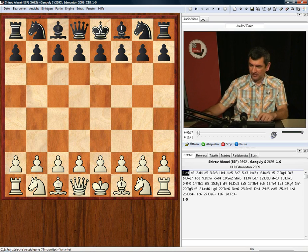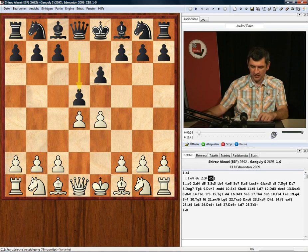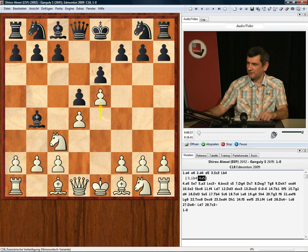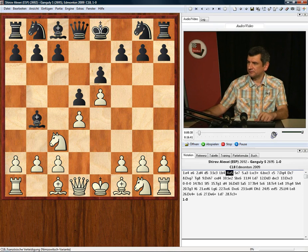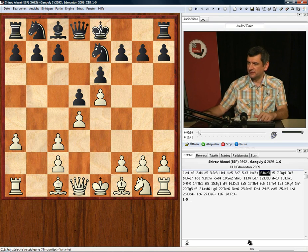The line is e4, e6, d4, d5, Nc3, Bb4, e5, c5. We will check with move forward to Ne7 but it's the same. A3, Bxc3, c5.